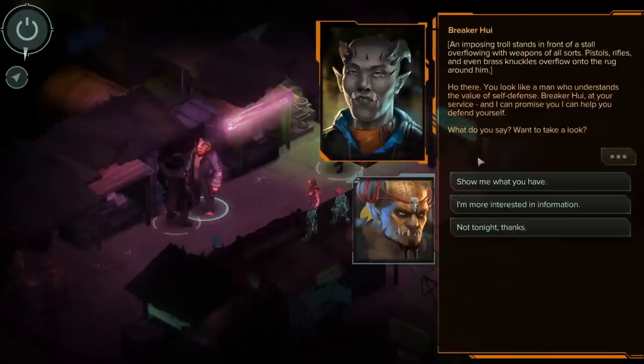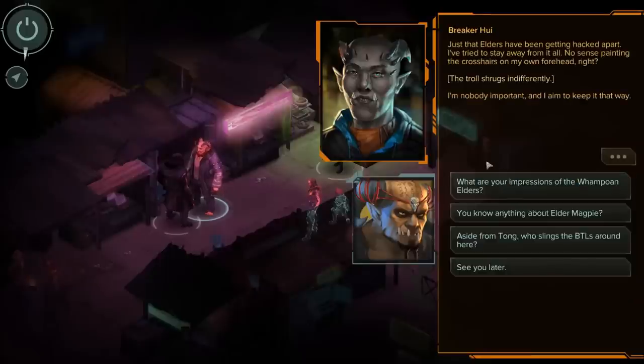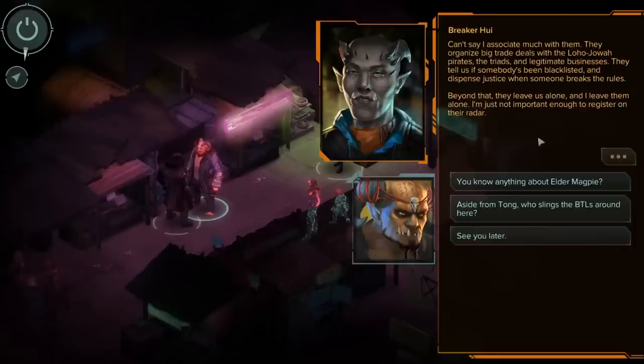There's a Breaker guy here — Breaker Hui. An imposing troll stands in front of a stall overflowing with weapons of all sorts: pistols, rifles, and even brass knuckles. 'Ho there, you look like a man who understands the value of self-defense.' More interested in information right now. 'Know anything about the murders?' 'Just that the elders have been getting hacked apart. I've tried to stay away from it all — no sense painting crosshairs on my own forehead. I'm nobody important, and I aim to keep it that way.'